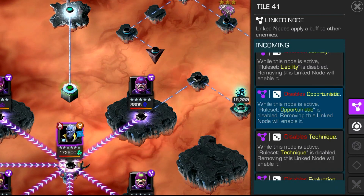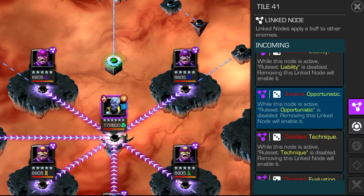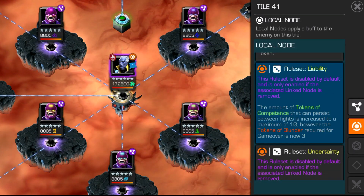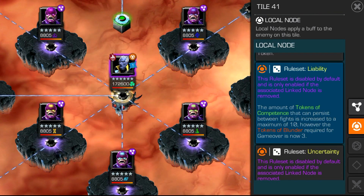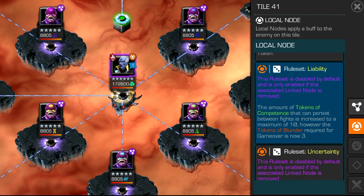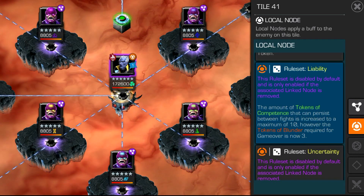One main route a lot of players point out is Opportunistic, which basically means that the length of time of Wounded is not as long as it should be. But the route I took with Liability being taken down basically means that the amount of Tokens of Competence that can persist between fights is increased to a maximum of 10. However, the Tokens of Blunder required for game over is now 3. So I'm all about that Token of Competence — we'll talk about what that means in a moment.